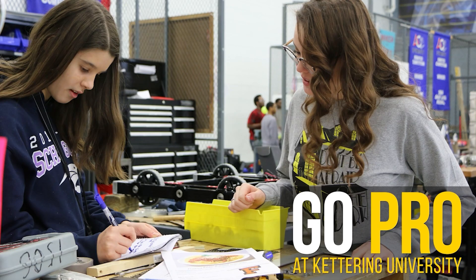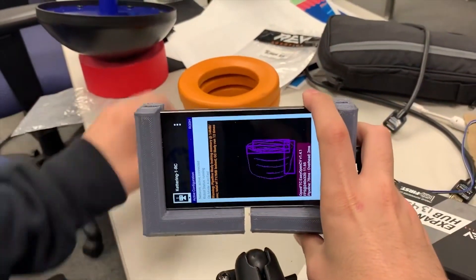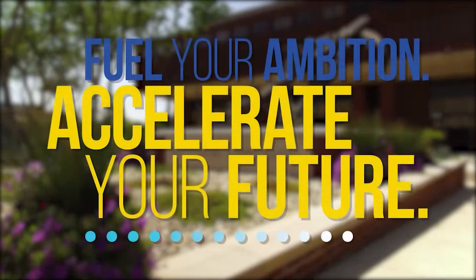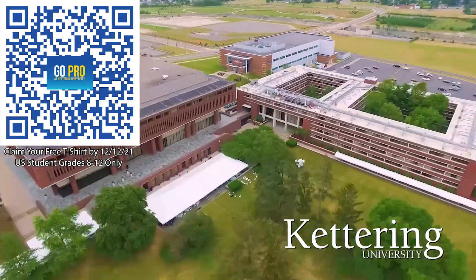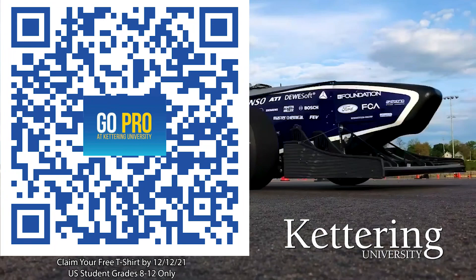First Updates Now is supported by Kettering University. On average, Kettering students earn $45,000 to $70,000 over the course of their co-op program to help them graduate debt-free. 99% of students qualify for a merit scholarship, and you can apply for one of the 80-plus FIRST scholarships worth up to $25,000 each. If you are a US student grades 8 through 12, scan the QR code to stay up to date on info and events at Kettering and get a free Kettering t-shirt when you sign up by December 12th, 2021.